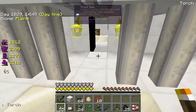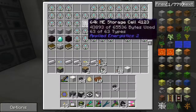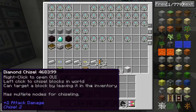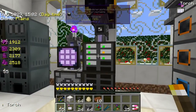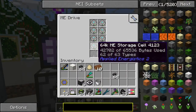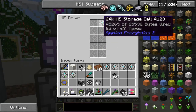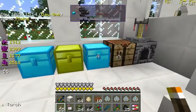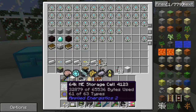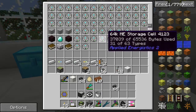To expand your ME system, you're going to need ME controllers. First things first, we're going to need to disassemble this. Make sure you have everything you're going to need before you disassemble your ME system, because otherwise it's kind of a pain. These are all 64K drives, so we've spent a lot of time making things.